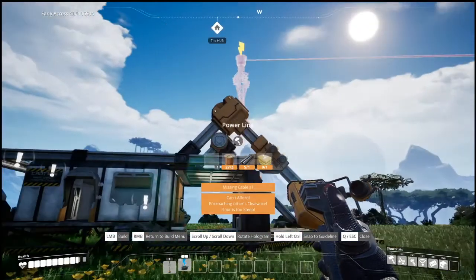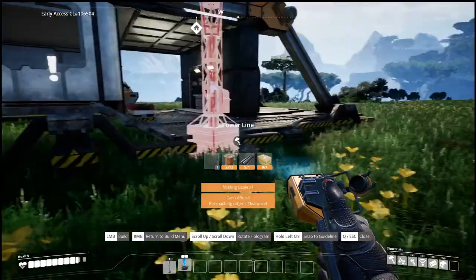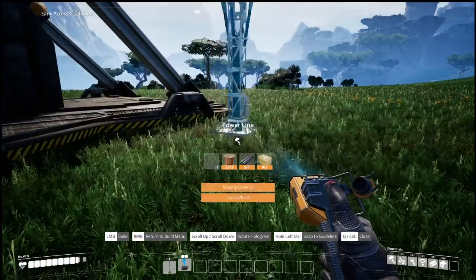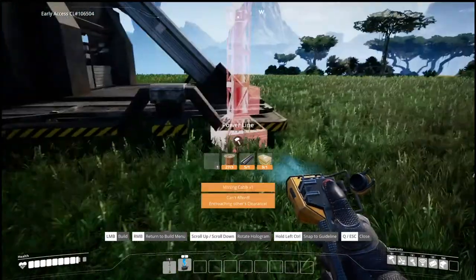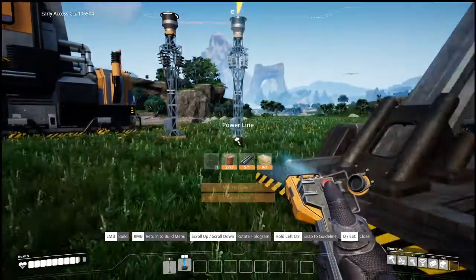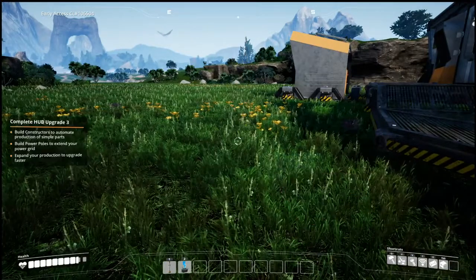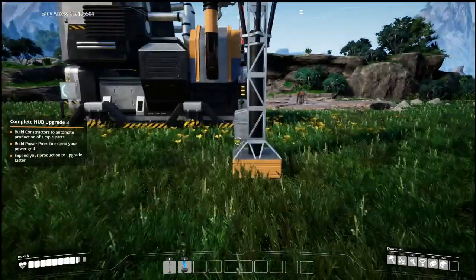We want to power this — but where? Or do we put another pole down? I don't know how to do this. It shouldn't be that hard. Oh, we don't have the power thing yet — maybe that's why. Hold on, can I take you back?